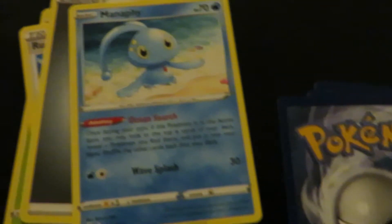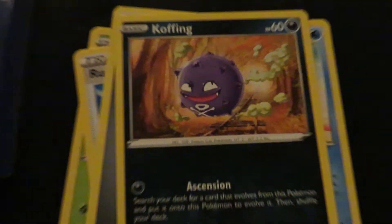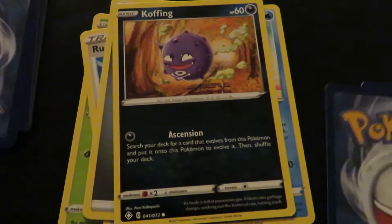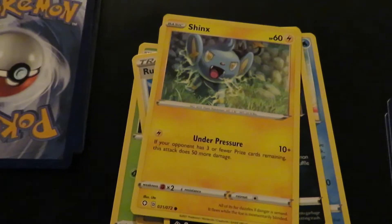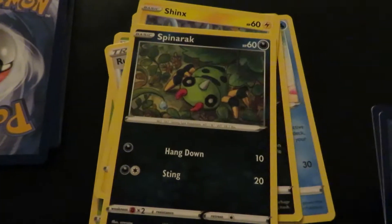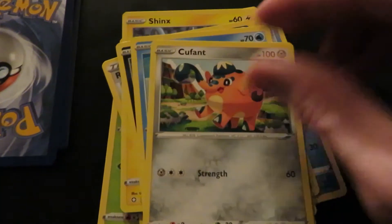Hallow, what? We got a Koffing — he looks guilty, like he let off a bomb. He looks clean though, he looks good. So we got Shinx, we got Spinarak, we got Buzzwole, Cufant — what? That was Shining Fates Pack One.